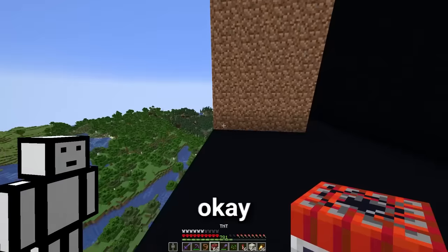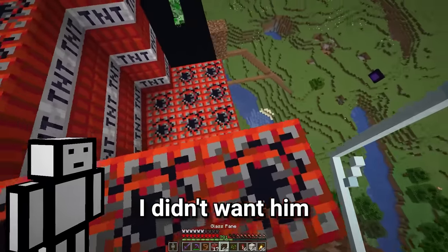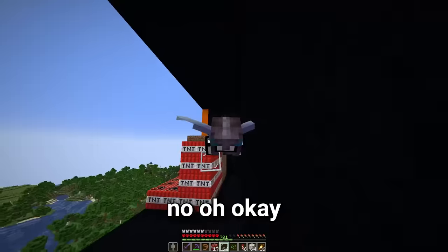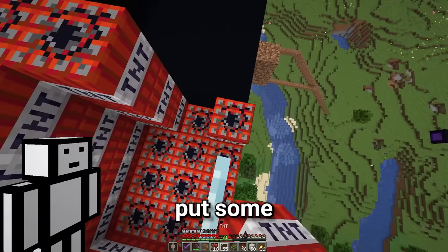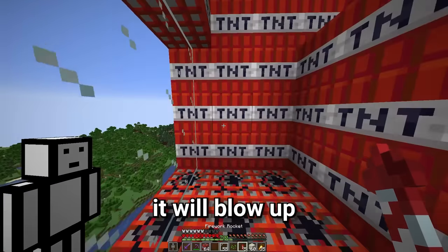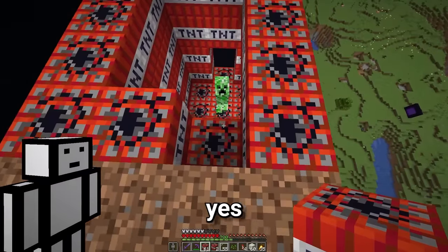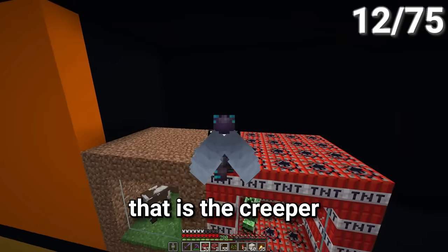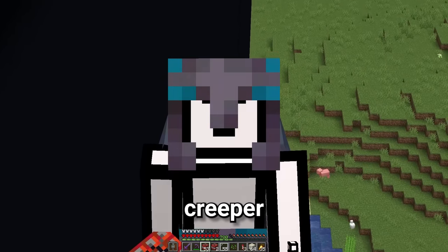Next we'll grab this creeper. Let's build his enclosure. Maybe if we lure him over here. We need to put some TNT on there and be fast with this — if this goes off, it'll blow up all the other mobs. And yes, that is the creeper trapped. Imagine when we have to do the supercharged creeper.